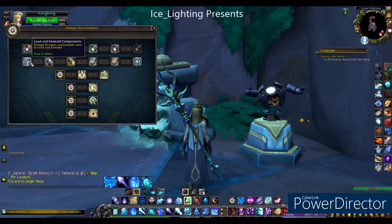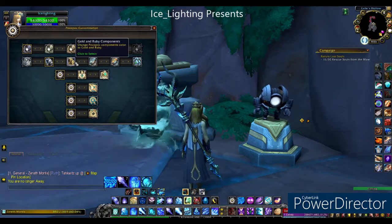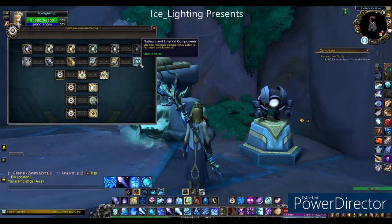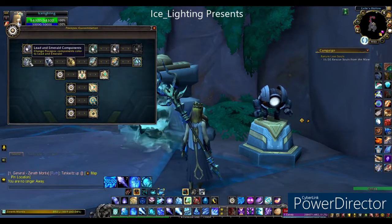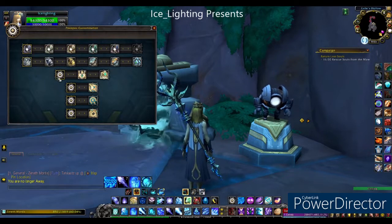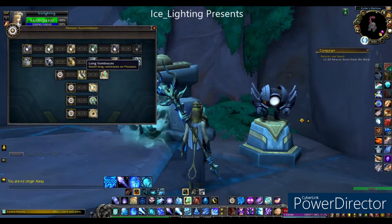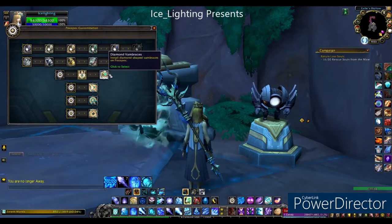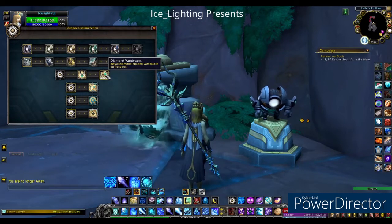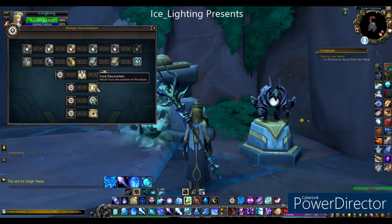What I'm doing now is showing you that no matter what you do with your component colours that you've selected, nothing changes on your companion. I thought this was a bit bizarre until I realised it isn't anything to do with the base — it's to do with the added extras that you have. So once you add one of your extras, like the diamond vambraces for example, and select the colours above, you will be able to see the colours change.